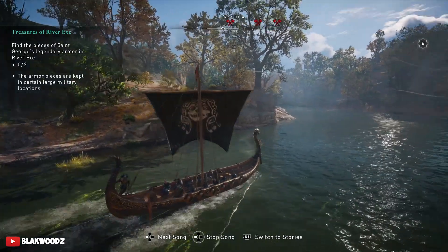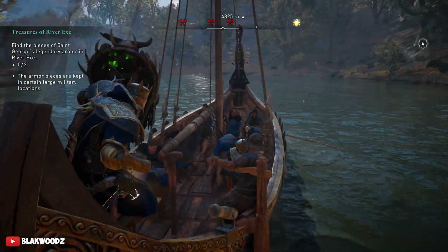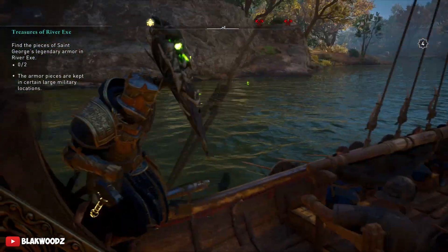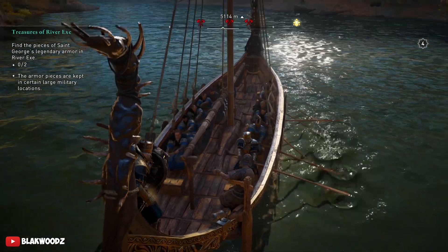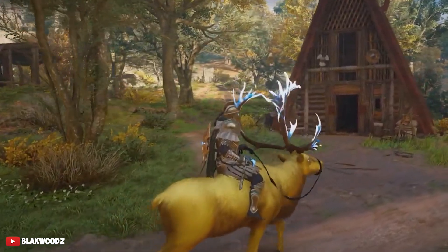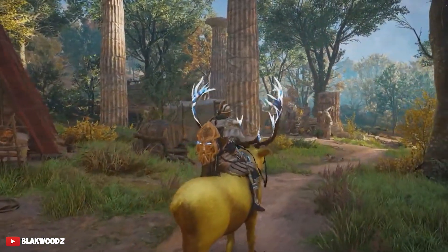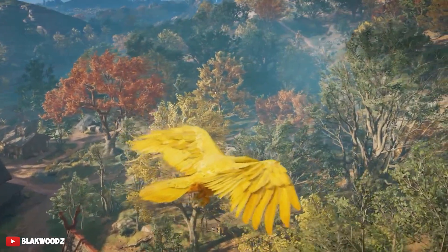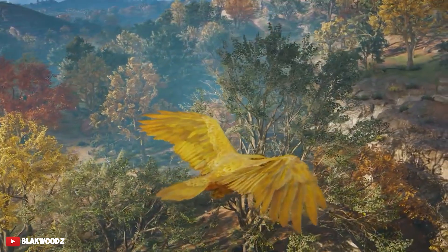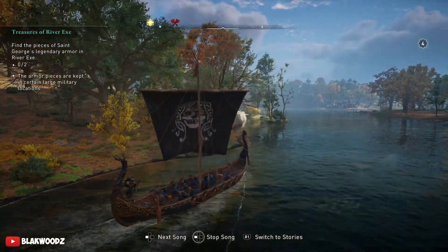A huge thanks to Lexar's Games for finding all of these hidden files and providing footage of the brand new items coming to the game — his channel link is in the description below. We also have a brand new mount, which is a yellow reindeer with an electrified frost horn, and a brand new yellow skin for your raven, which looks pretty unique.